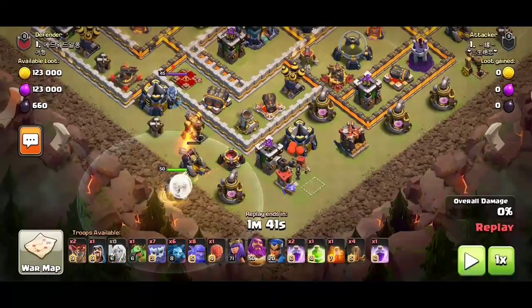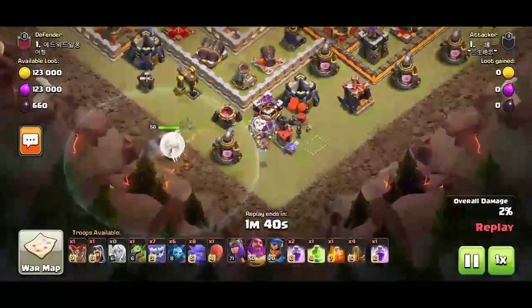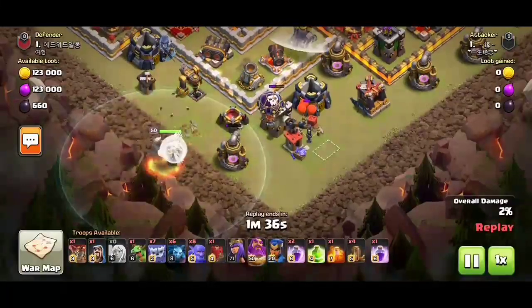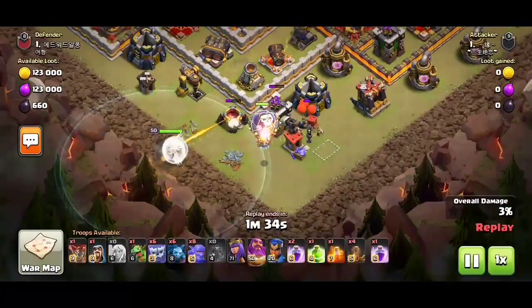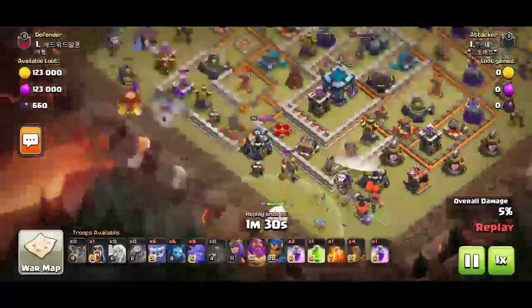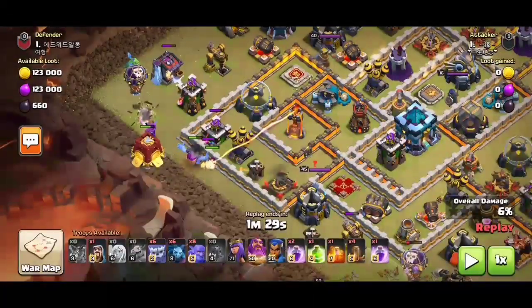We're leaving the Grand Warden with healers to clear as many buildings outside as possible, and also trying to hit the enemy queen. Leaving one loon to check some traps like air traps and air mines, and leaving the siege barracks on the left side of the base.